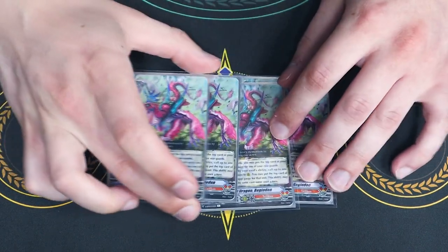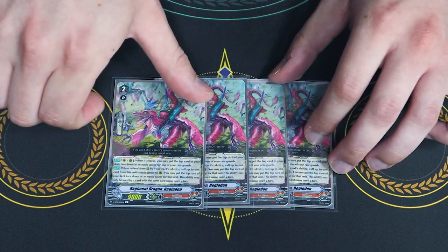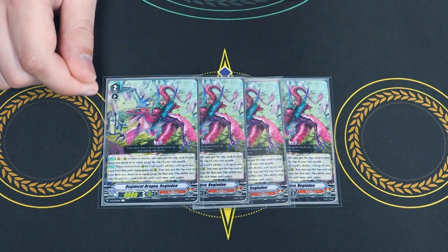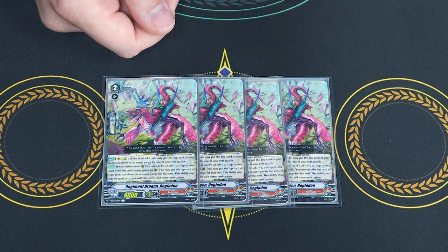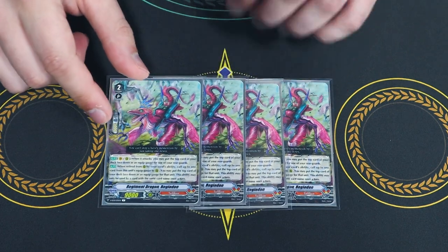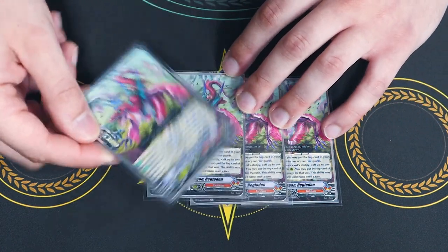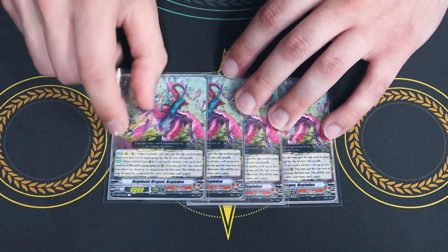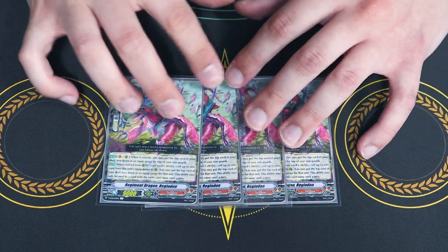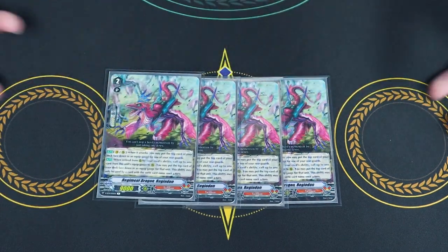The key card of the deck is Regiodon. When it's retired, if it has a gauge on it, you can choose one of the gauges that was on this unit and call it back to the rear guard circle. Continuing with that — if you do use the skill, you can't use the skill of the same name for the rest of the turn. The skill after that is: when it attacks, you put the top card of your deck onto another rear guard as a gauge. You can actually pick itself, swing, and put a gauge on it — so that's really nice.